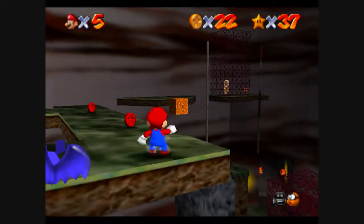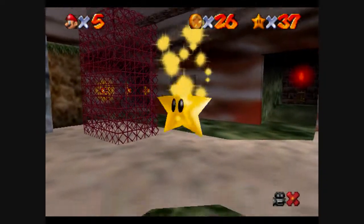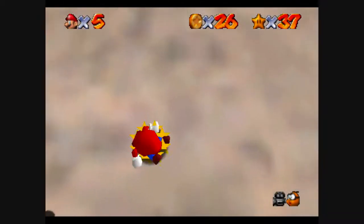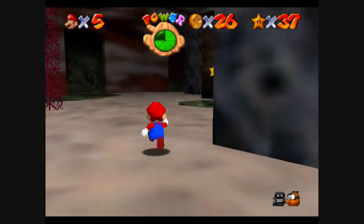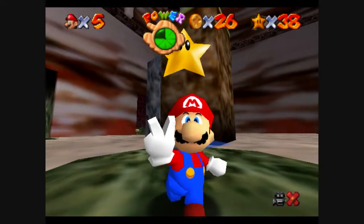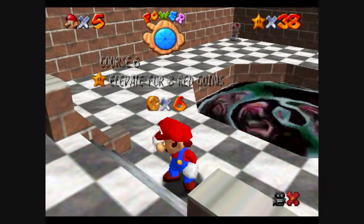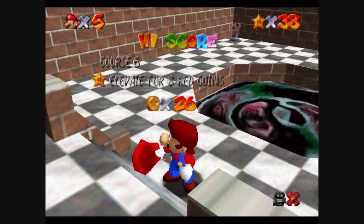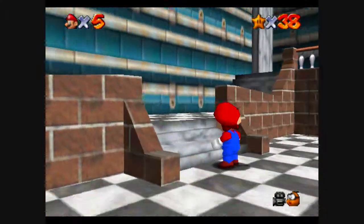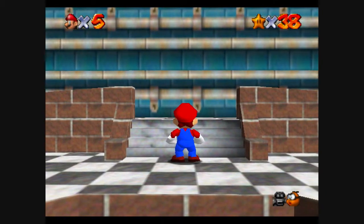I swear to God, if that bat fucks me over I'm going to be so pissed. So I guess we're actually going to grab the coin, grab the star, and then end the video. There we go — we actually made some decent progress in those 15 minutes. I'm surprised, because in the last few episodes we haven't been making much progress. So that is part whatever this is of Let's Play Super Mario 64. I'm Dragony. I will see you guys sometime in the future. Goodbye.